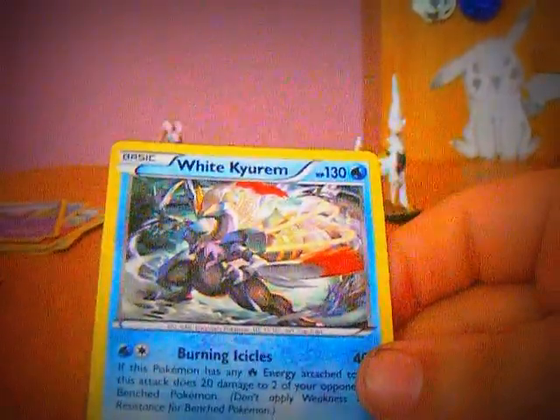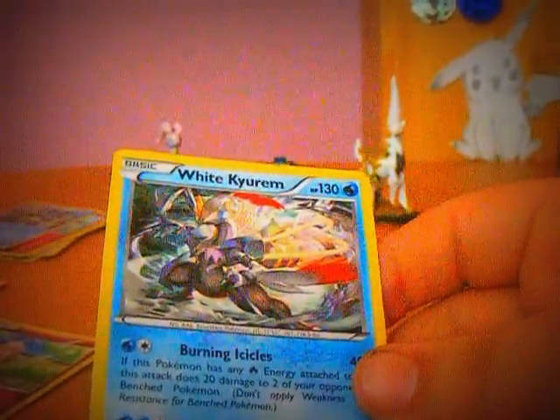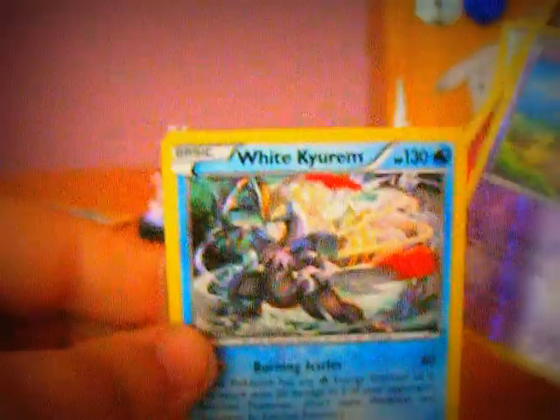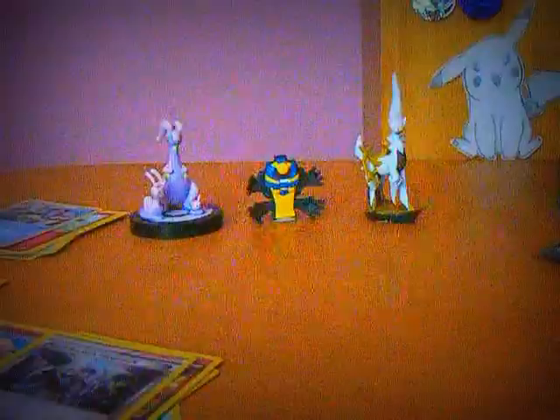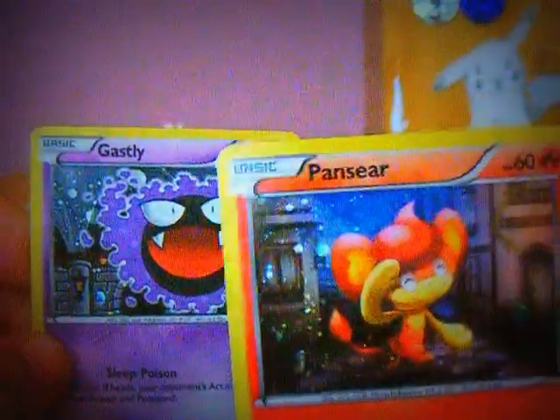Let's have a quick recap on what pulls we've got today. We have got a Holo White Kyurem. A Reverse Cofagrigus. A Reverse Snubbull. And a Reverse Team Rocket's Handiwork. There are two promos that came with the two packs: Gastly and Pansage.